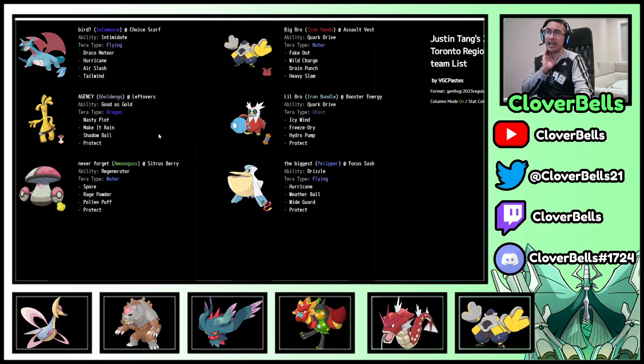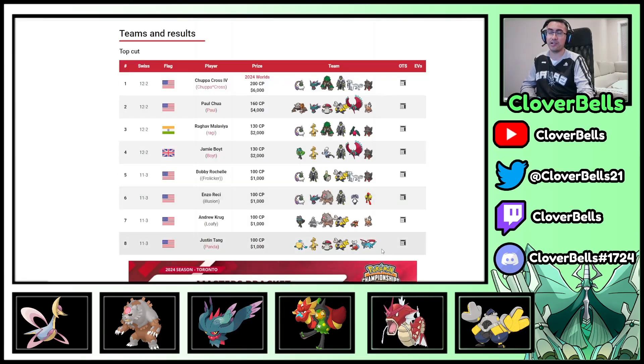Terra Dragon Gholdengo — secretly this was actually a Gholdengo team built with a bunch of support. How do you support Gholdengo? Terra Dragon and Intimidate support. The Dragon resists Fire-type attacks and you have Rain to mitigate that. If a Fairy wants to click something, you have Make It Rain as a Steel move. You have everything to help it set up — Redirection, Fake Out pressure — all things going for you if you're a Gholdengo fan. Shoutouts to Justin and crew for building this.